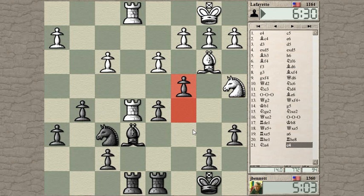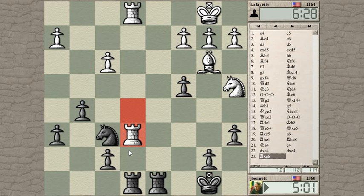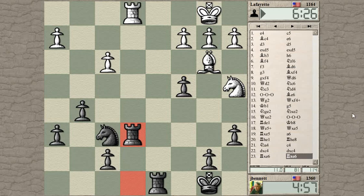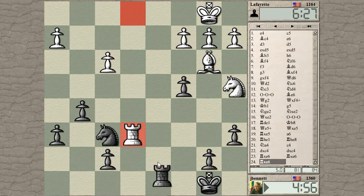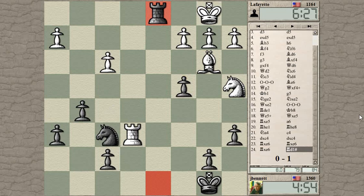Without the trouble of messing up my kingside pawns too much — okay, that's a good intermediate move. Does he actually escape? No, there's a mate threat at the end. He can't actually take my rook — his bishop is still hanging, I'm threatening to take his rook. You can't do that. And I'm going to spot the mate this time after the last game.